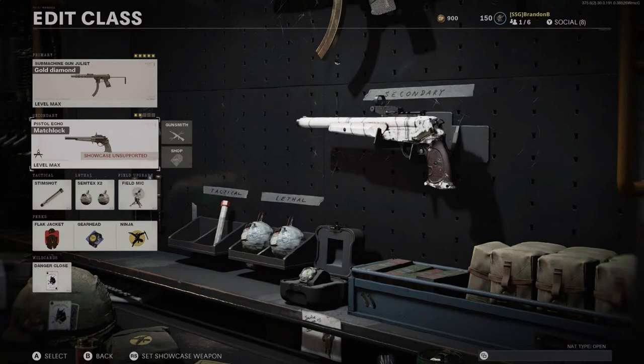The most important one in my opinion is your wild card, and you're going to want to run danger close because you will spawn in with twice as much ammo than you normally would, which is really going to be helpful for getting those bloodthirsties. A side note: if you run danger close and scavenger together you will spawn in with 12 rounds in your reserve, but if you run over a dead enemy and pick up ammo regardless of how much you have, it will drop you down to 6 and you will not be able to carry more than 6 until you respawn again.